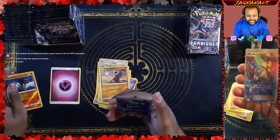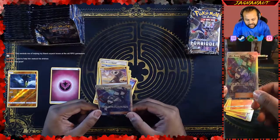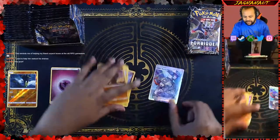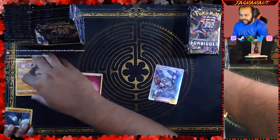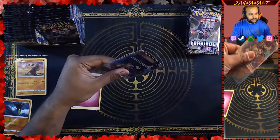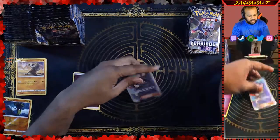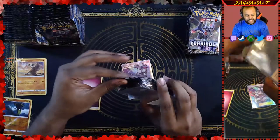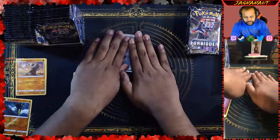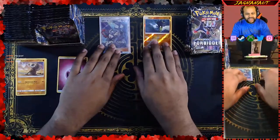Our rare is — oh my god — an Ultra Recon Squad full art! That's the first card out of this box? Number 131 out of 131. Discard up to 2 Ultra Beast cards from your hand, draw 3 cards for each card you discard in this way. This is a fantastic, amazing first pull, guys. Holy freaking crap. It doesn't really get much better than that. Sleeve the sucker up. Our first freaking pack is a full art Ultra Recon Squad. That's amazing.